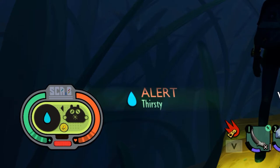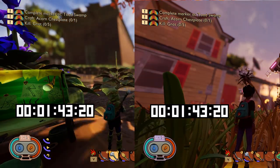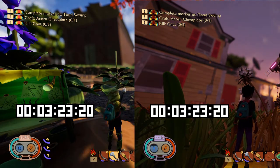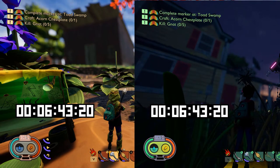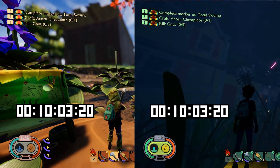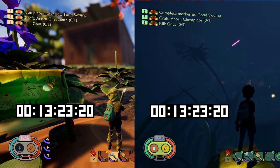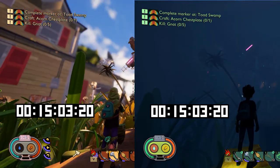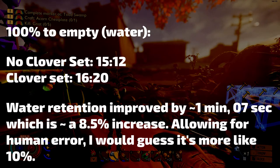Now for the 'retains water well' portion of this bonus. After generating gigs upon gigs of footage of me just standing still to test how fast the water bar drains, here are my results. Without the clover set the water bar drains in 15 minutes and 12 seconds. With the clover set you're looking at 16 minutes and 20 seconds before coming up dry. This is an extension of around 8.5%, but I'm going to assume this was a small error and that the real saving is somewhere around the 10% margin.